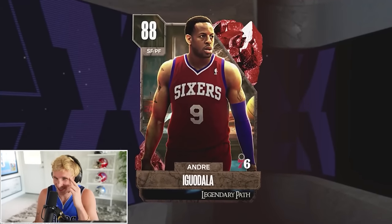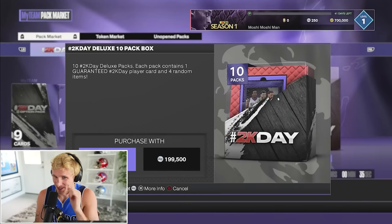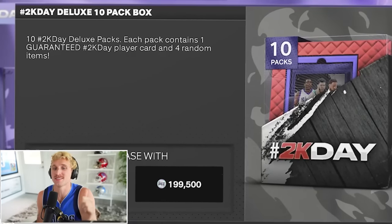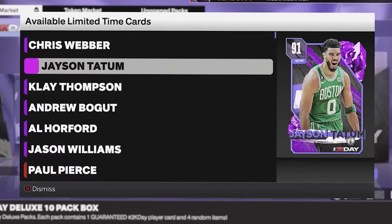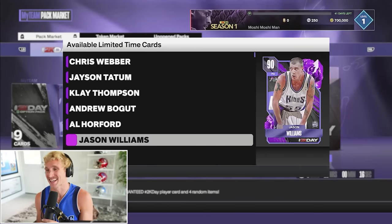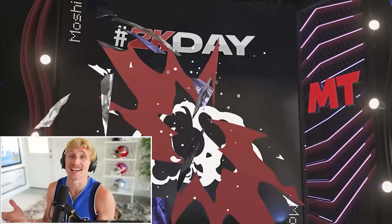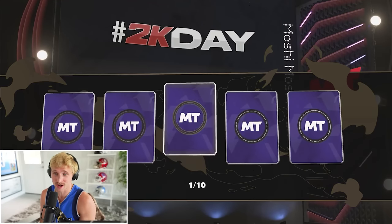That new card art looks fire too — look at Iguodala. It wouldn't be an MMG video if I didn't open packs. Each of these 2K Day deluxe packs contains a guaranteed 2K Day player and four random items. Chris Webber, Jason Tatum, Klay Thompson, Andrew Bogut, Al Horford, Jason Williams — I want Jason Williams actually. White Chocolate? That would be my favorite pull here. Let's start out strong, boys — this will basically be a pack and play. Whatever squad we assemble here, I'm taking straight into some gameplay.